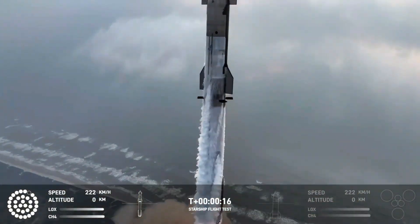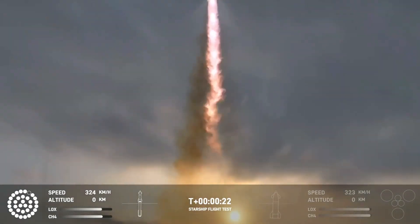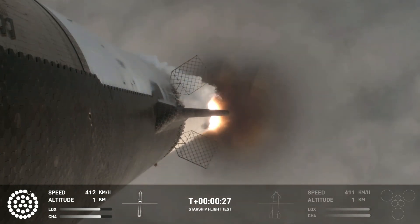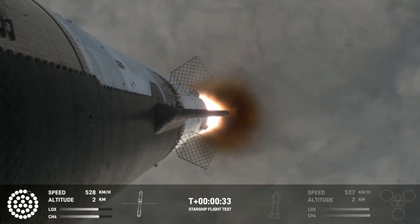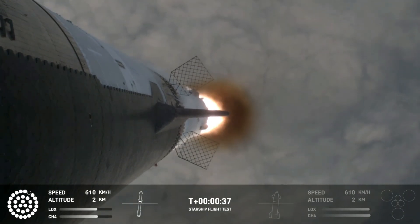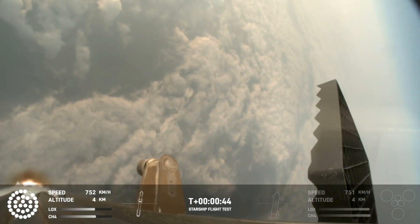Vehicle is pitching downrange. 30 seconds into flight, the rumbles are still building here in the Raptor's nest. We're seeing 32 out of 33 engines lit on the Super Heavy right now.